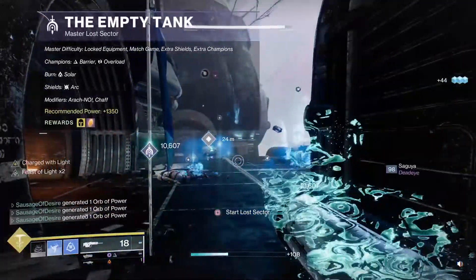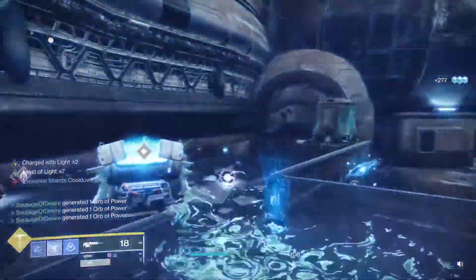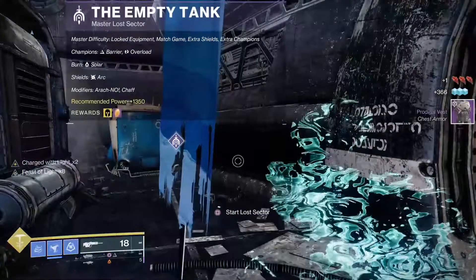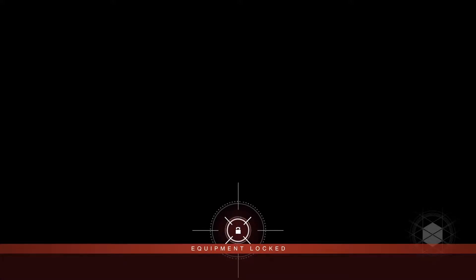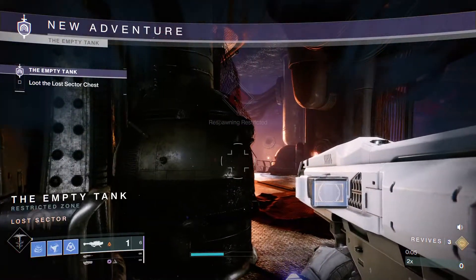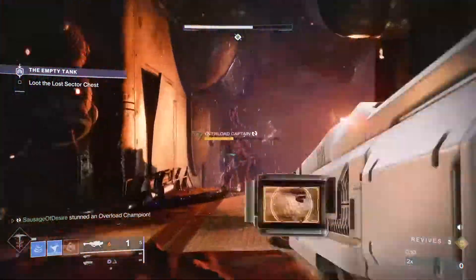We'll load it up — hopefully my gun comes back. You go in with full super, full heavy, everything ready. As soon as you load in there is an overload champion coming up the stairs — if you're in the menu you're going to die. You can switch your hard light to solar if you're quick, but you don't have to do it now. Wait for him to go up the stairs, stun him — he's always lagged — then dodge and rocket.